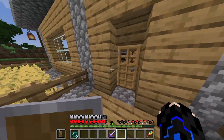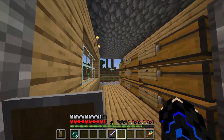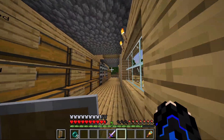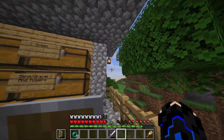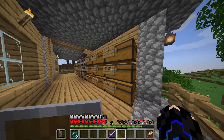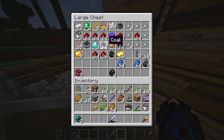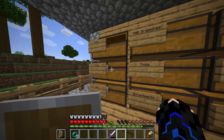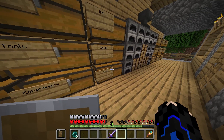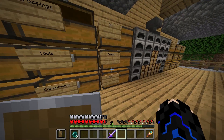If you come in, you got a little garden — I don't really use it. The upstairs is mainly — this is like a farmhouse, that's what it's meant to be. So it's not really a house-house, it's a farmhouse. You got a little open side, chests for everything — ores, wood, food, seeds, mob drops, it just goes on.